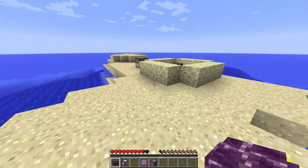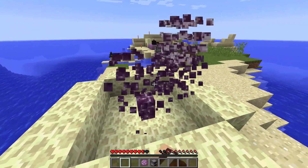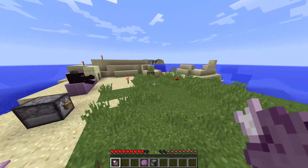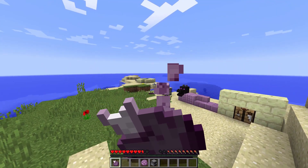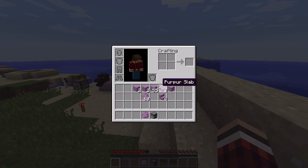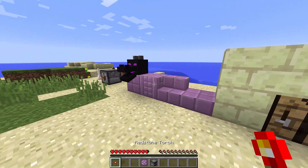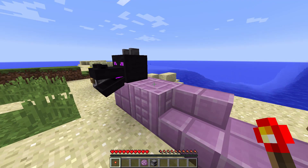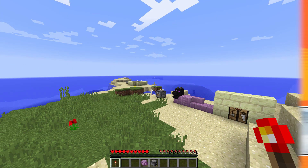There are a few changes to skeletons - they are a lot more... it's easier to tell where they're going to shoot. They have an animation when they're going to shoot. That teleport will be backwards - see it doesn't seem to be doing it where you're looking. Thank you guys for watching, I hope I didn't miss anything - if I did, post it in the comments and I'll put it in the description. Hope you enjoyed, and we'll see you hopefully next week in the next snapshot. Goodbye.